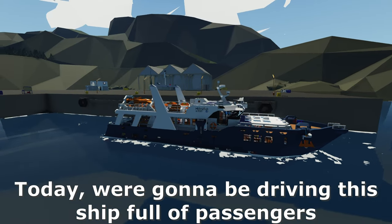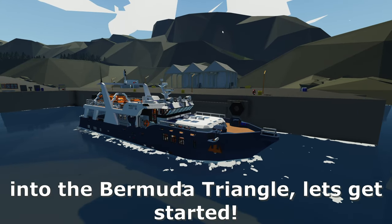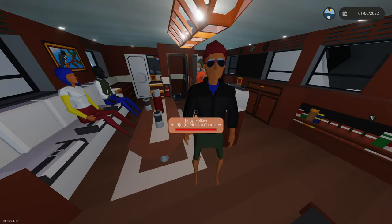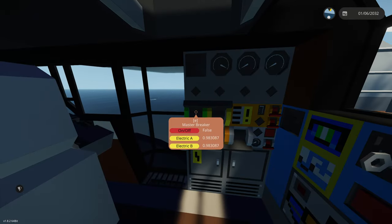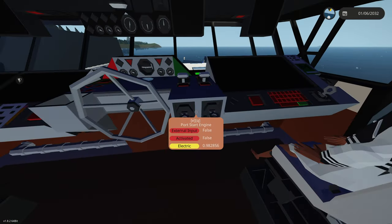Today we're gonna be driving this ship full of passengers into the Bermuda Triangle. Let's get started. I got probably 20 people stuffed in this thing. Let's go ahead and get this thing started. We got a whole bunch of controls here. We have used this boat before so it's pretty fun stuff going on here.